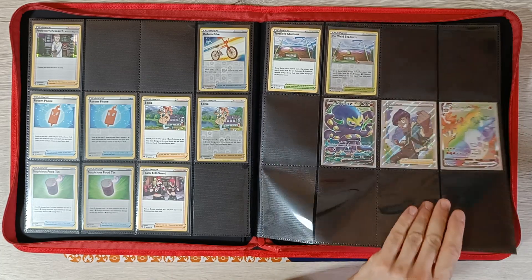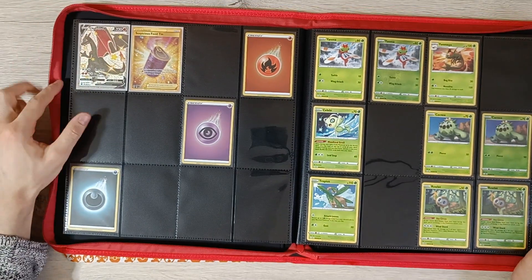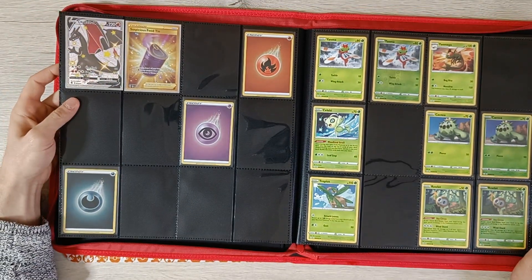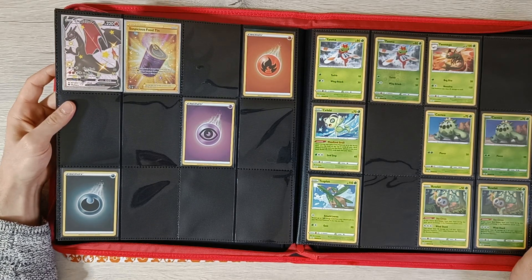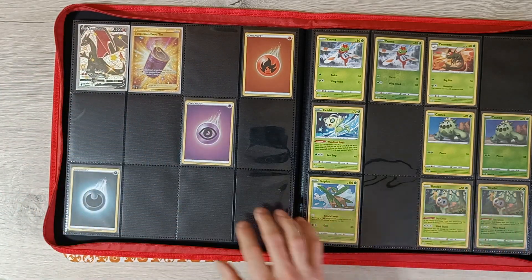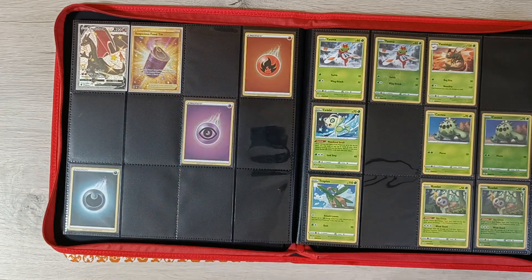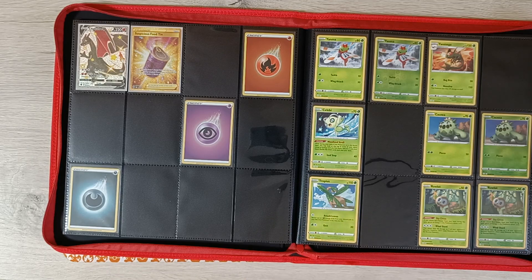Here we have the Charizard, Hyper Rare, Rainbow Rare, Hop Full Art, and Grapplocked V Full Art. We also have the shiny Charizard — love this card. As well as the other gold card; we only have one gold card in this set. We have three energies so we're missing the other energies as well. I don't have much Champion's Path product left — I think I have like three collection boxes still need to open, hopefully to pull most of the Ultra Rares. Not missing a lot actually, but it's a small set.